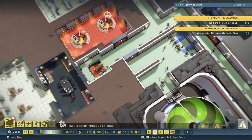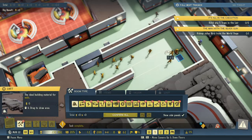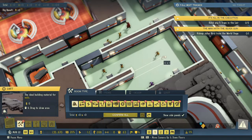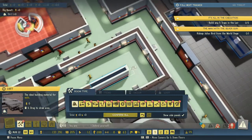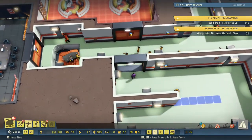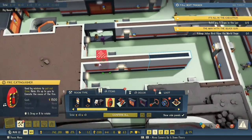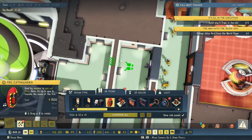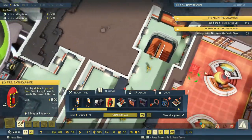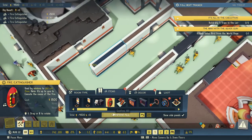Build traps to protect the void from harm — that's what we're gonna do. I want walls like that. One, two, three, four. I will not stop until my enemy is dead. We need to build traps. The first thing I want to do is get some fire extinguishers in here. Let's get a fire extinguisher in there. Alright, traps.